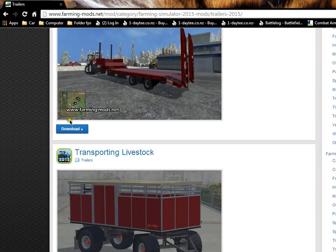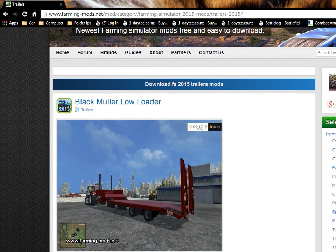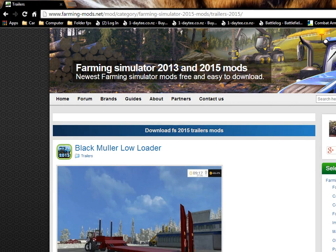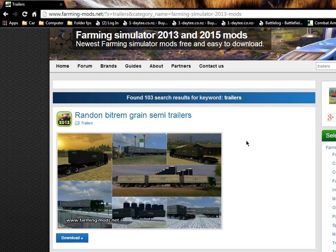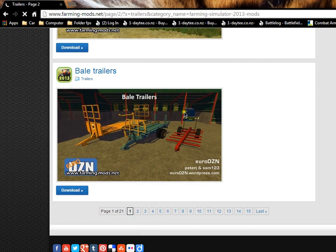Now you want to scroll down and search for trailers. I'm looking under the trailers section and typing in the search — trailers, FS 2013. Right, here it is. Scroll down and look through the options.